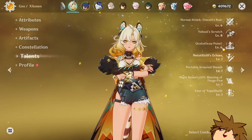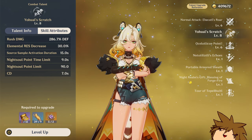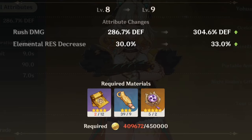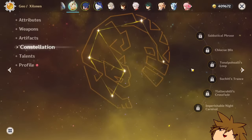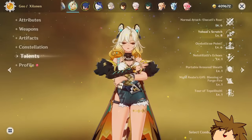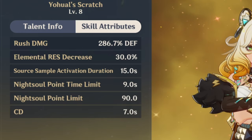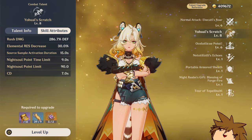Considering that in her talent, you get a 3% elemental resistance decrease. The more you level it up, the more the elemental resistance decreases, for a maximum of 36% at level 10. You can also get constellations to increase it even further. But at level 8, I have it at 30%, which is still a really incredible amount.